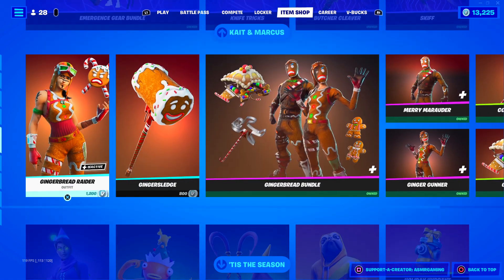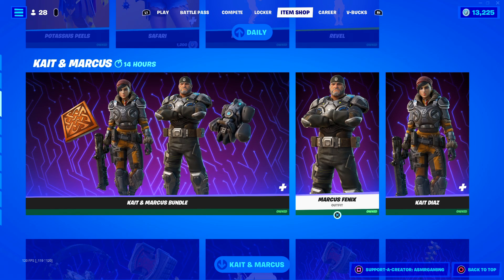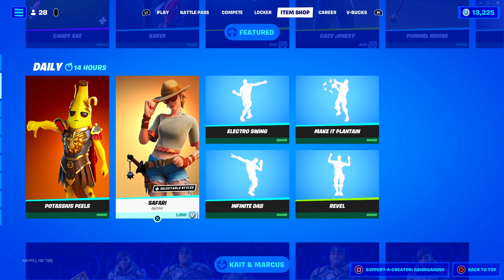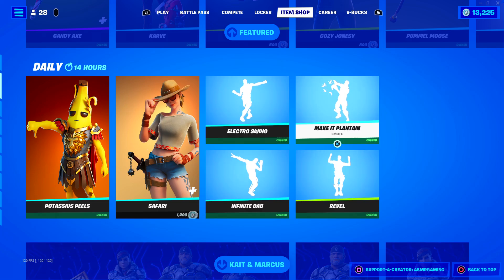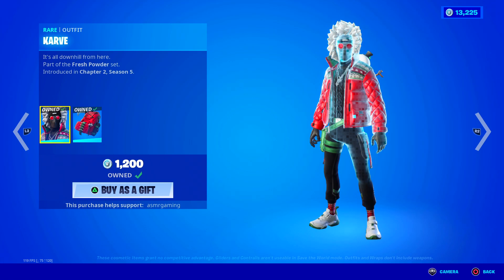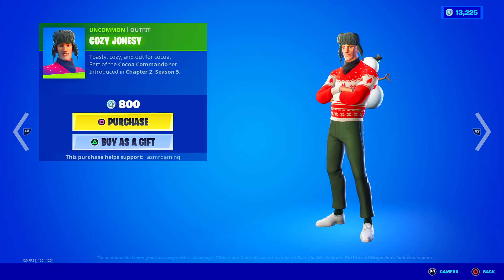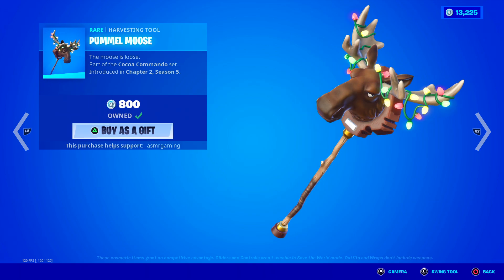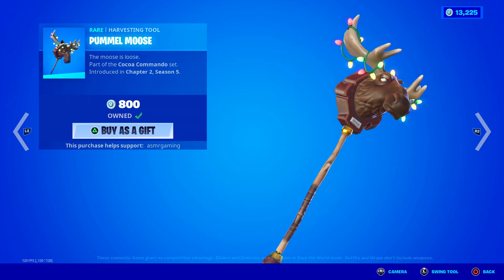Okay, we still got this stuff — a lot of Christmas things. The Gears of War bundle is still here. Electro Swing is back, Infinite Dab as well as Make It Plantain. Carve is back — I love this skin, it's such a good one. And they also brought back the Rare Candy Axe. All this stuff is rare, only comes out at Christmas. I got this one last year. It's such a funny harvesting tool.